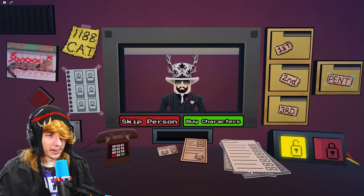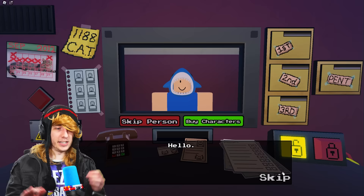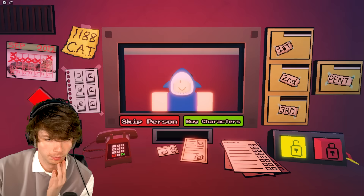Oh, a bearded one — apartment 201. ID checks out, permit 201 — let him through. I think that was a legit one. Next person's not on the list. Carl, look at him — something's wrong. He's only got one eye! Ask him about his appearance — he's missing an eyeball.